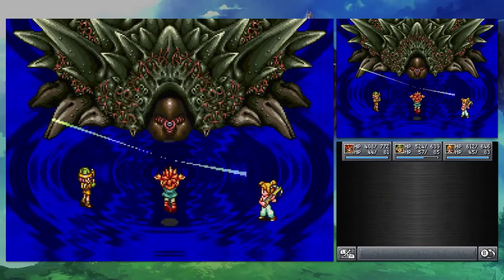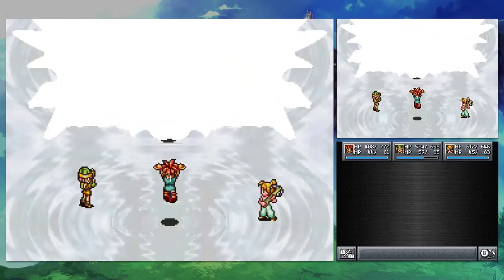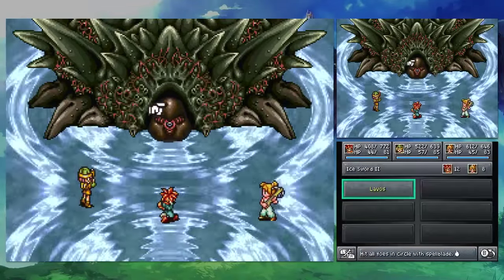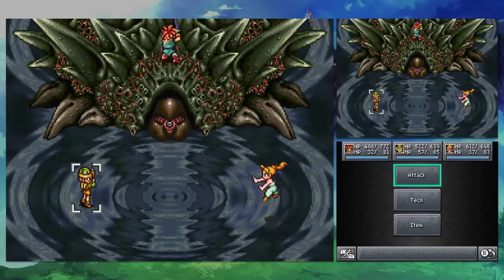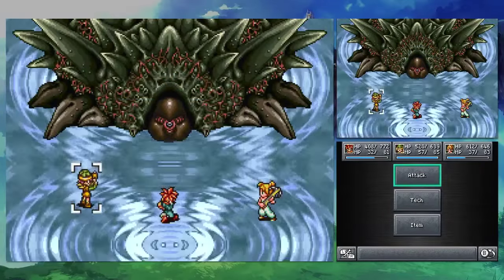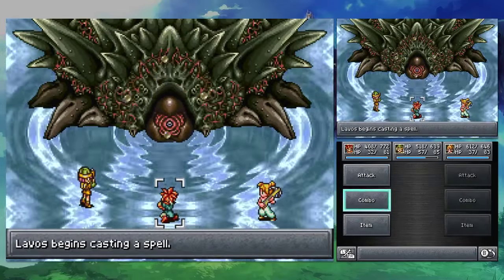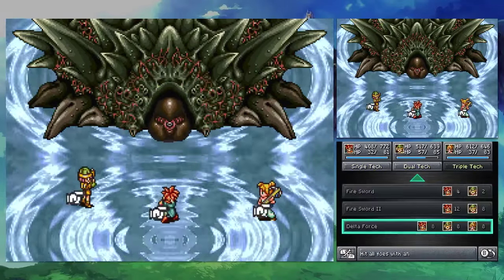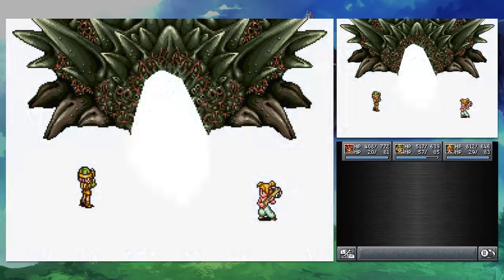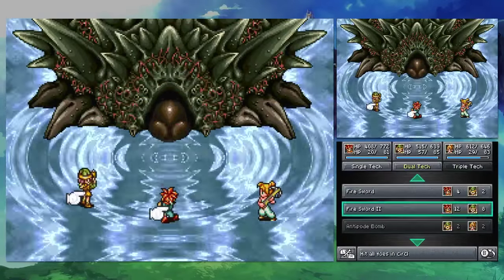They're a lot cheaper than the alternatives, so I'm still being a cheapskate. I'm fighting the end boss of a game and I'm still cheaping out. I actually like Ice Sword 1 a bit more. Based on the cost, I should just hammer Luminaire a couple more times. Fire Sword 2, why not?